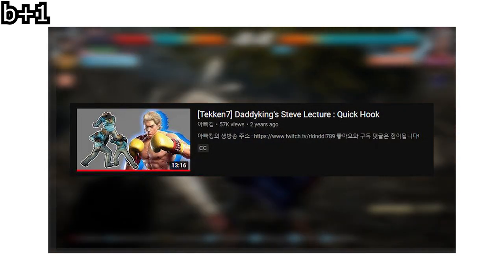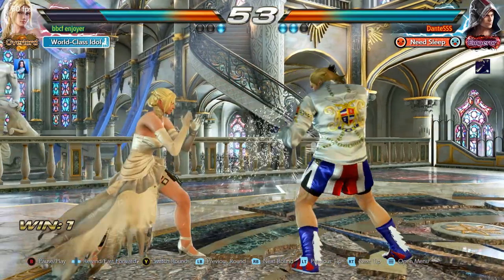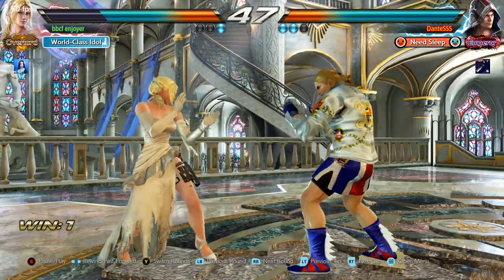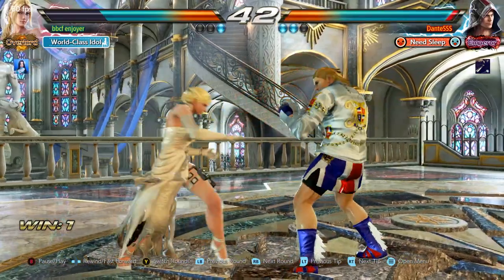Daddyking has a more detailed video on how back one can be applied so I recommend checking that out. The TLDR with Steve is that you should always be on the lookout for what your opponent is doing and when they tend to do it, then have your response ready to snuff out their options. While this is basically true for every character, Steve just has the right tools that allow him to dominate neutral with this plan.